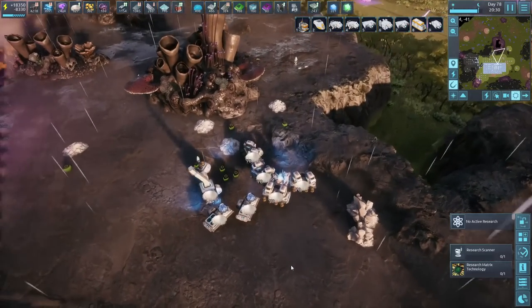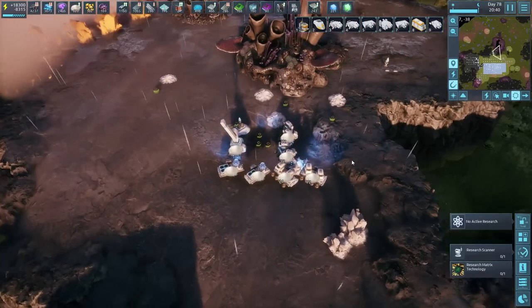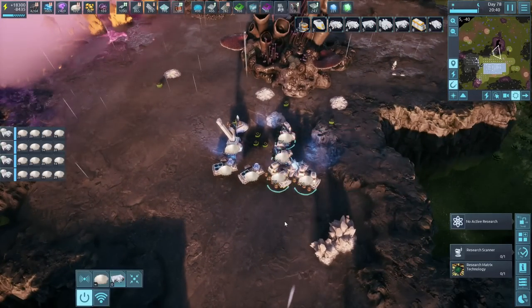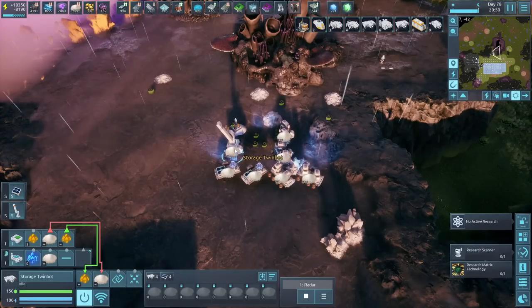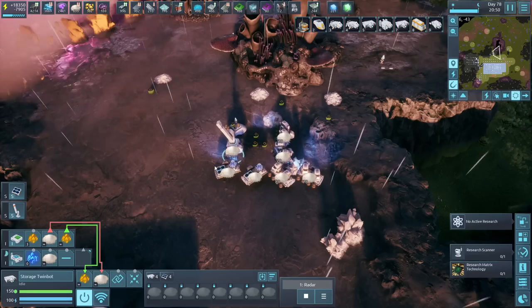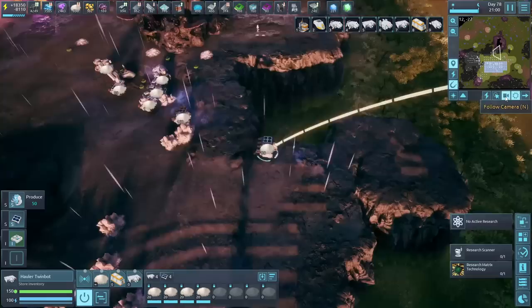It consists of four different types of elements or miners. There it consists of the miners — they do the mining. It consists of a storage one. This is the one that identifies where the resources are located and also stores them.